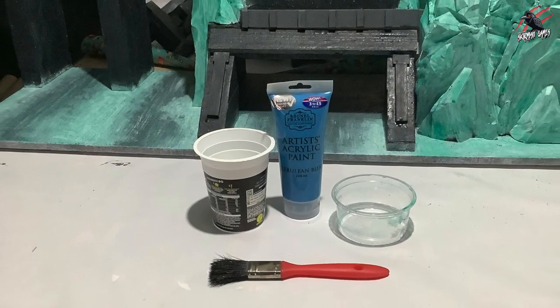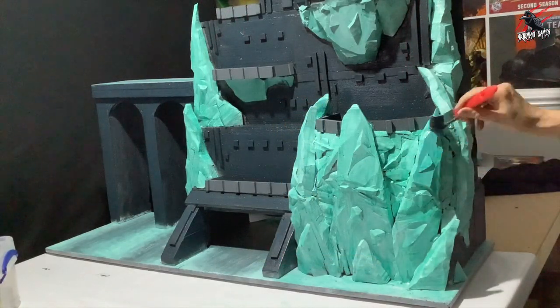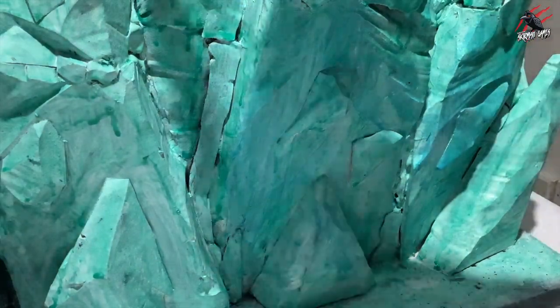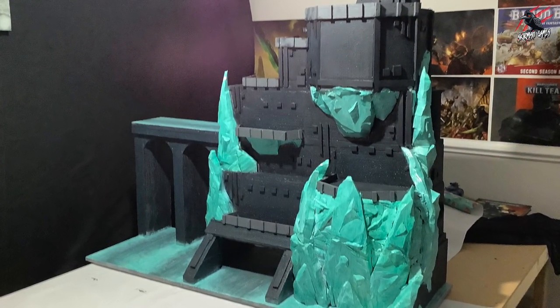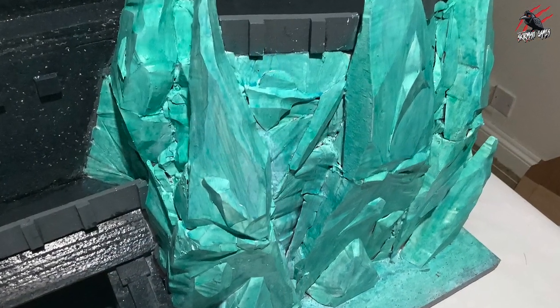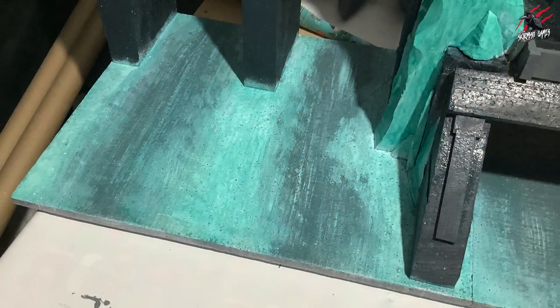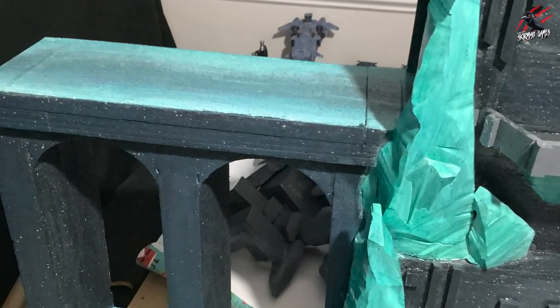Back to the rocks — this time with the blue thinned down very thin, and I just dappled it on in different areas rather than giving it a complete coat, so it's just speckled around. It's quite subtle but I think the final effect will be good. This is exactly how I did the weapons and claws on the miniatures. I did the same dappling on the ground and on top of the bridge too.